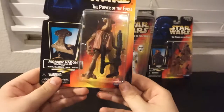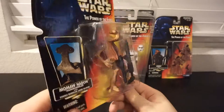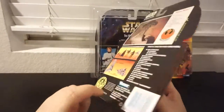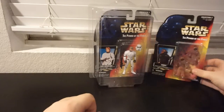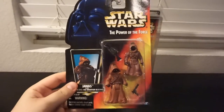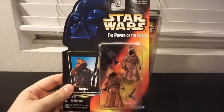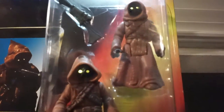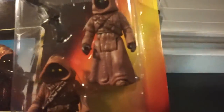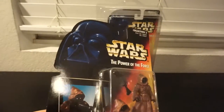Then we've got Hammerhead with another ridiculously large gun — decent figure overall, kind of a nice sculpt, same back as the other guys. The Jawa 2-Pack — I mean, they have newer Jawas, but as far as something without soft goods, that's a good value. It was five bucks for two of them. They have a feature: when light shines on the top of their heads, their eyes glow. They come with two different weapons — a nice little set.